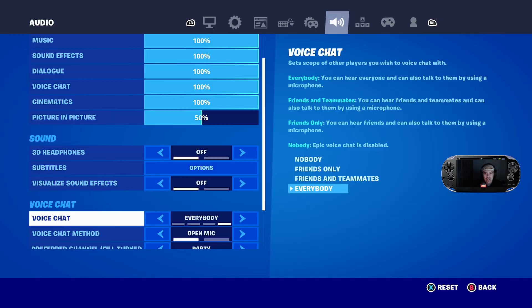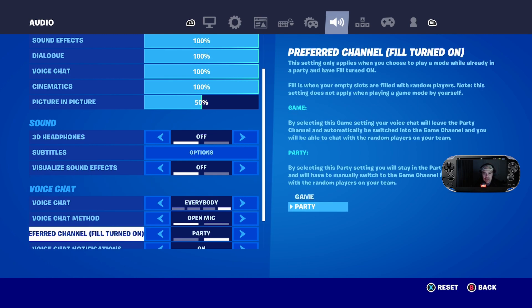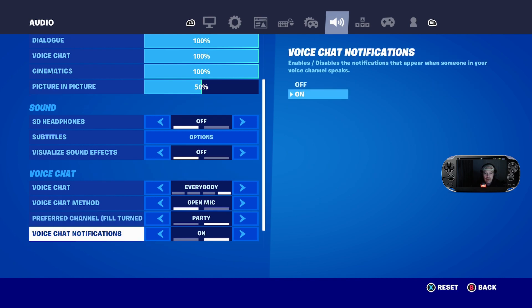What you need to do is press reset. I've set it to nobody again, then set it to everybody, press apply again. Make sure your mic is on open mic and your channel is set to party or in game, whatever your preferences are.